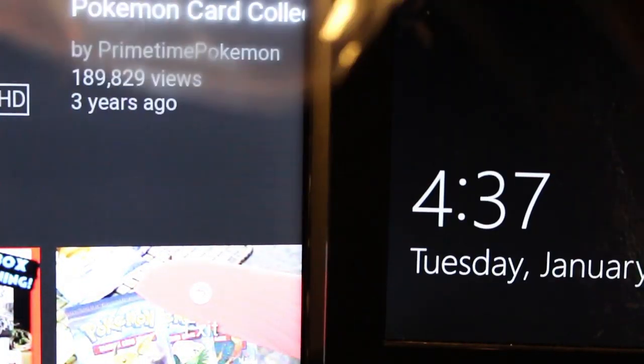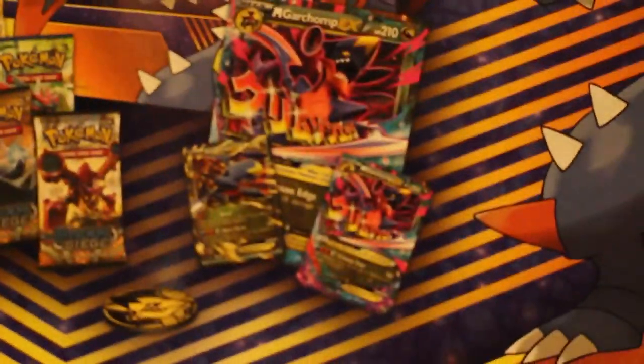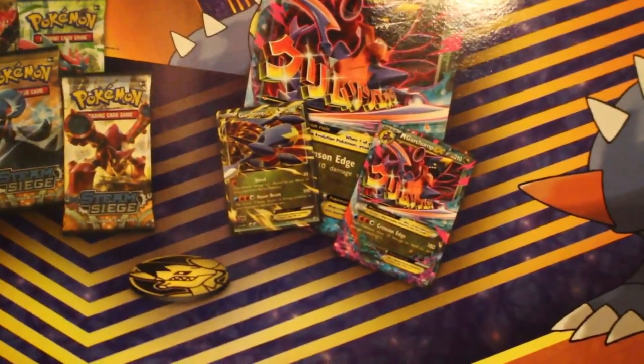So I think what we'll do is we'll start with the Mega Garchomp box. Included in this box are eight booster packs, one large Mega Garchomp EX box card, one Garchomp EX card, one regular Mega Garchomp EX card, one coin, and a playmat featuring Mega Garchomp EX.